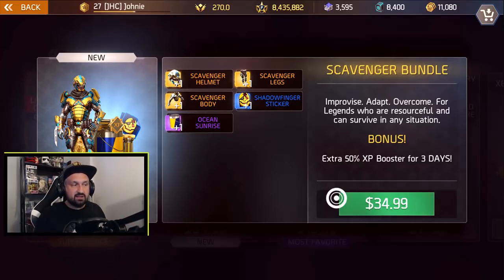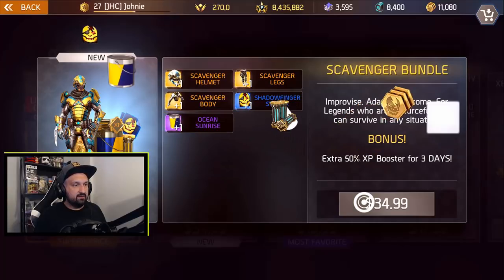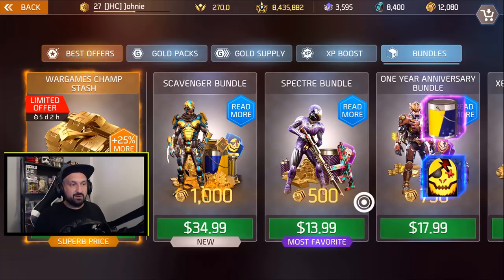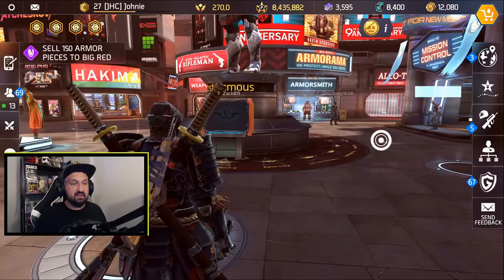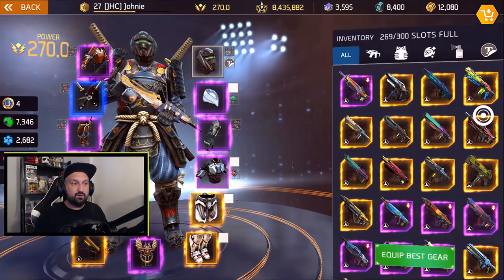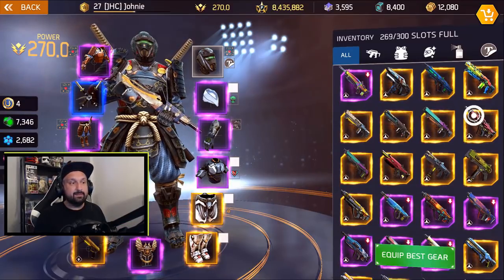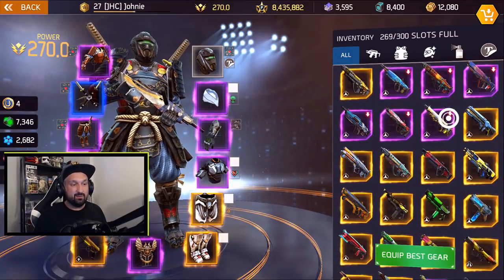I'll buy it because I was going to anyway, and we'll take a look at how good it looks. Everything's going to my inventory — that's a lot of stuff, and there's the gold. I love legendary rarity items. Another problem most players have right now is inventory management. Although they keep increasing our inventory size, we always seem to go back to full because they release new events, new weapons, and new cosmetics all the time. So I had to sell a lot of epic weapons.